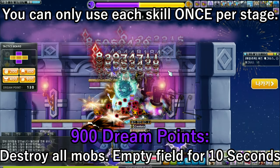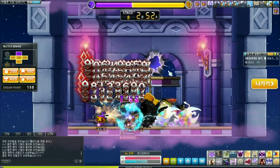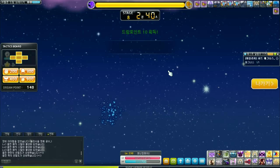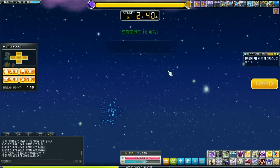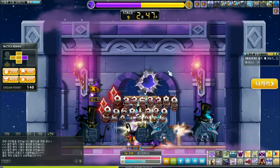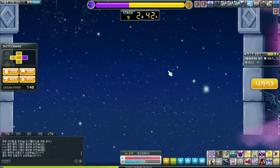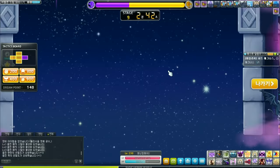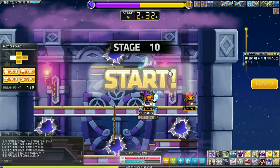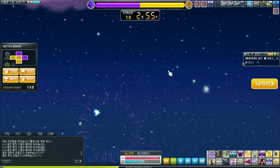After about every 10 stages, the amount of dream points you get increases by 10. From stages 1 to 20 you get 10 points per clear, and then it goes up every 10 stages after that. There is a limit of 3,000 dream points, but do not worry — if you leave, the dream points will be saved. So if I were to walk out of Dream Breaker and come back, the 150 dream points I have will still be there. After every 10 stages, there is also a checkpoint.